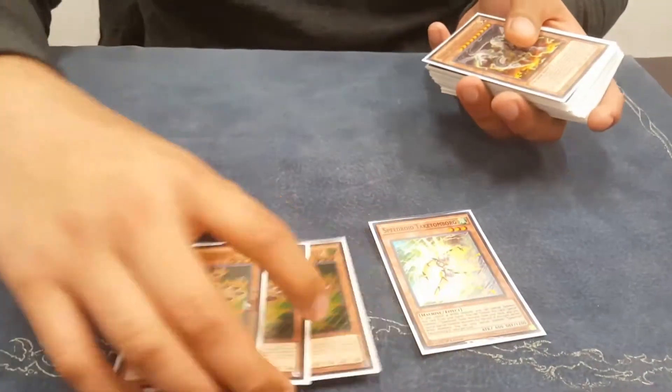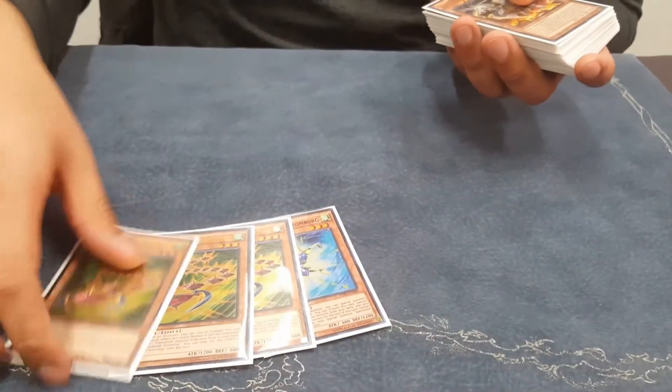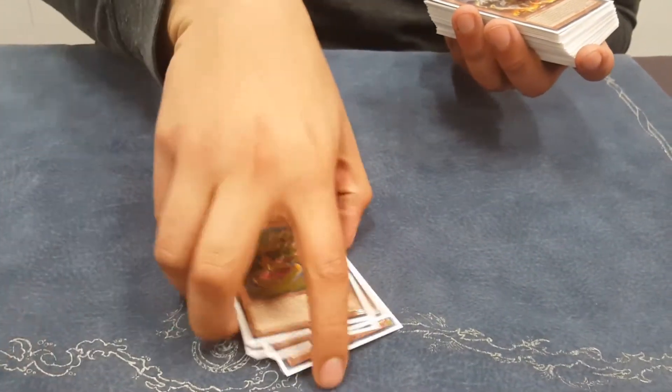Terror Top and Target Tumbler combo — best combo in the game. Easy three no matter what you do, and then you get buried and lose.